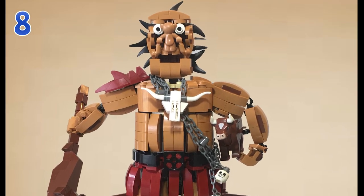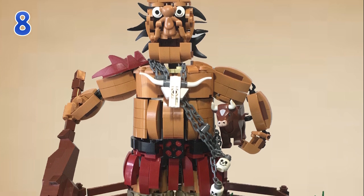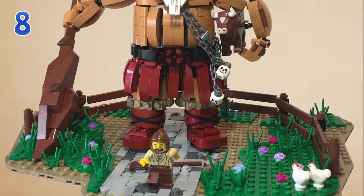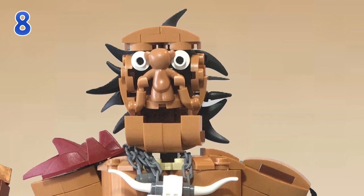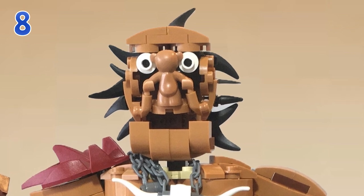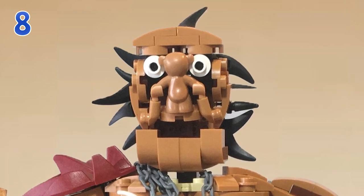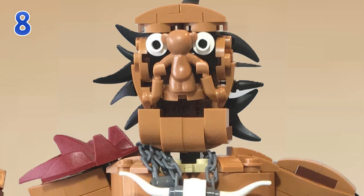Now we're jumping down to number eight on the list — a very unique one called Hill Giant Cattle Farmer by David Zambito. From what I can tell, this cattle farmer has been interrupted by a gigantic hill giant. It's a wonderful brick-built figure: starting at the head, you can see a very interesting seed piece which is actually a teddy bear that's been turned around to make up the nose, and some minifig arms have created a very expressive and odd face that I didn't really think I'd be seeing.